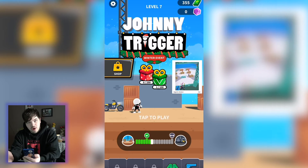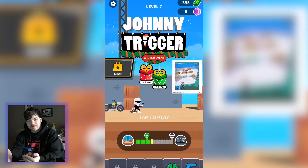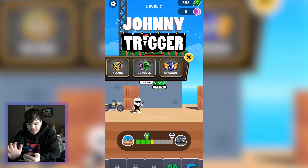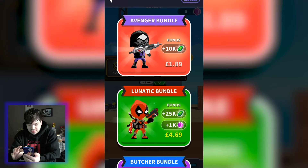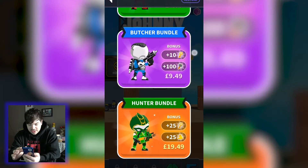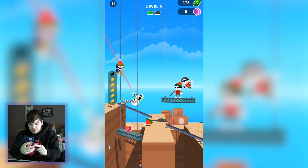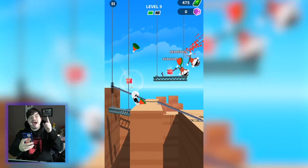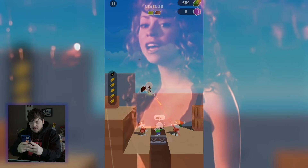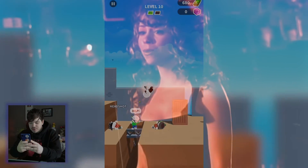Let's go into the shop and see if we're able to buy anything with 355 coins. We've got bundles — a Deadpool skin, a Butcher skin, a Hunter skin. And there's a double headshot — yes, double headshot! And again — help, help, I'll save you!